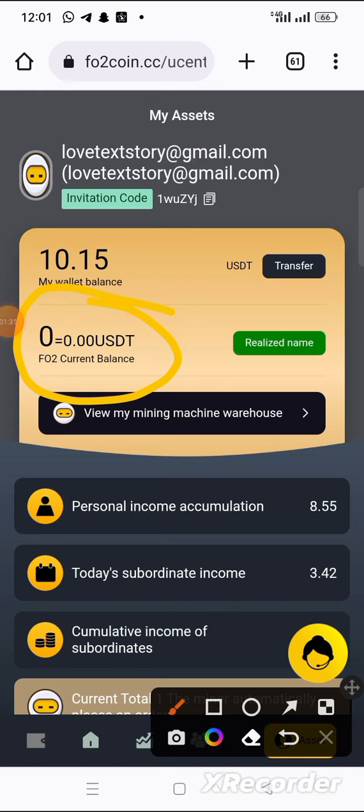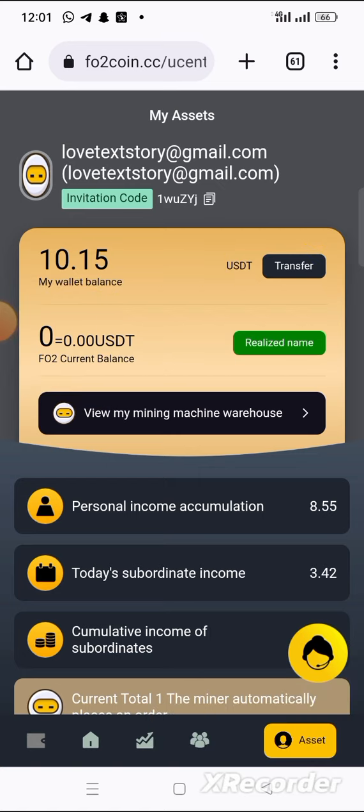That fo2 money — you can click on transfer to convert it to USDT. That 8-point-something fo2 is equal to 10.15 USDT.